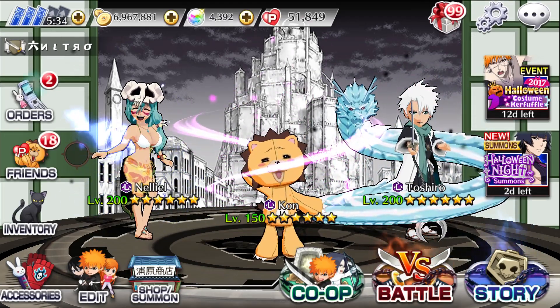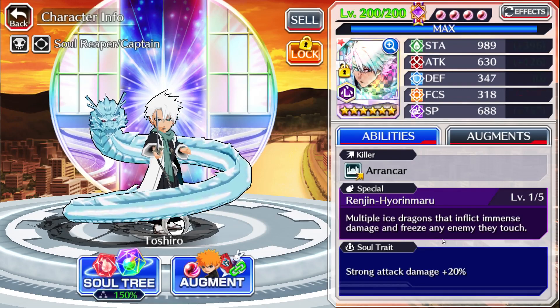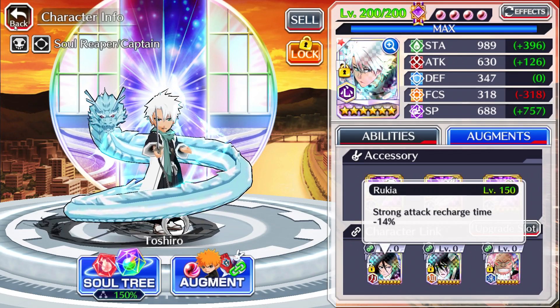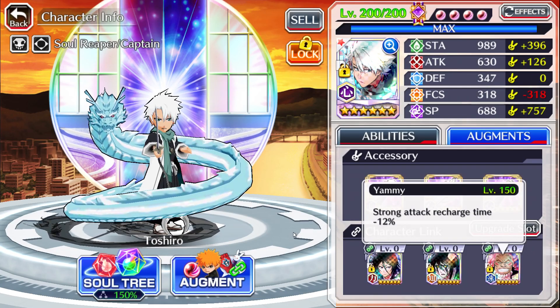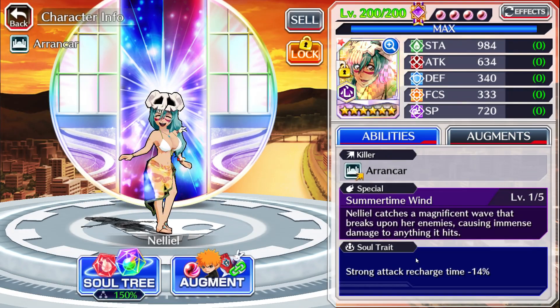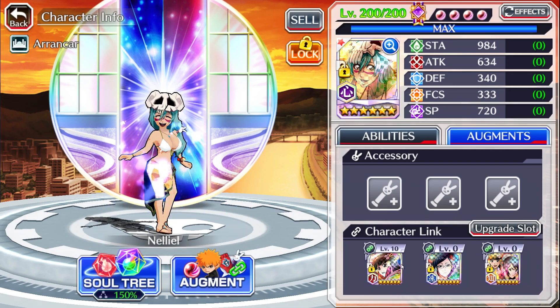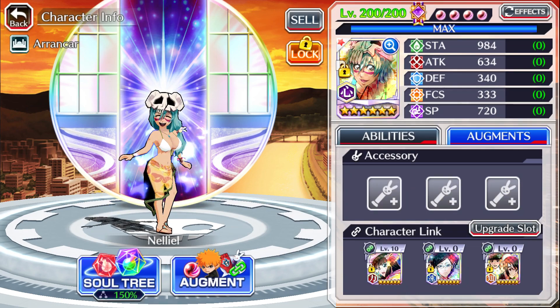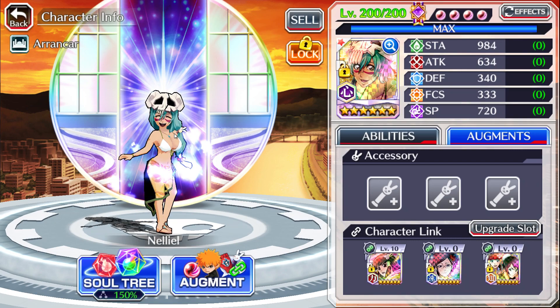We're going to make sure they both have the same link build. For example, Toshiro has a 20% SAD soul trait and we've given him two recharge links and a 14%, so in total that's 38 recharge and 20 SAD. Swimsuit Nel starts off with 14% recharge soul trait, so we've given her two 12s and a 20 strong attack. We're not going to worry about their innate six-dot upgrades — the character links are what we're making the same.